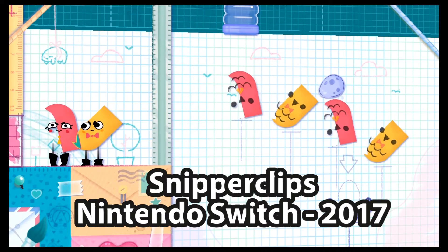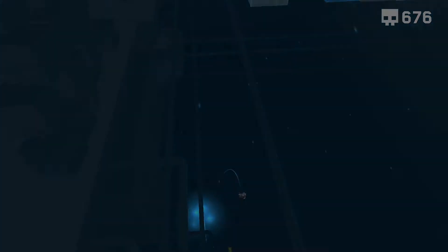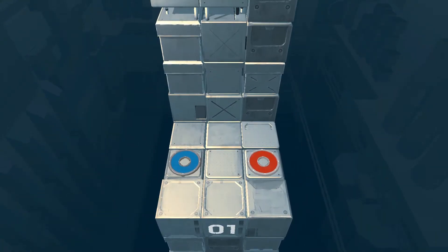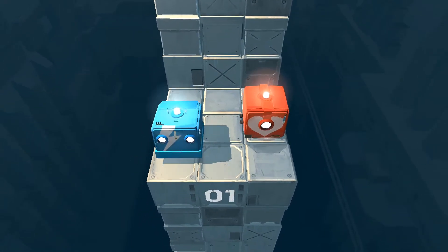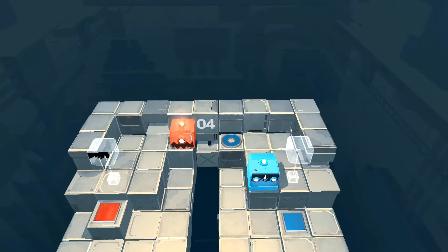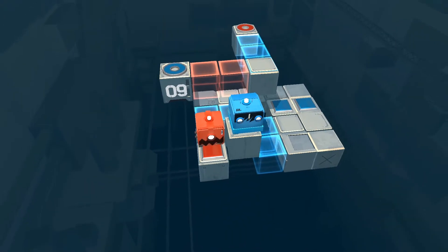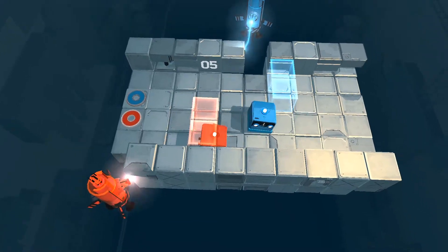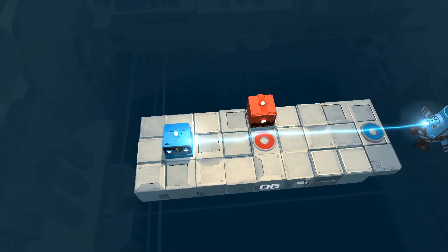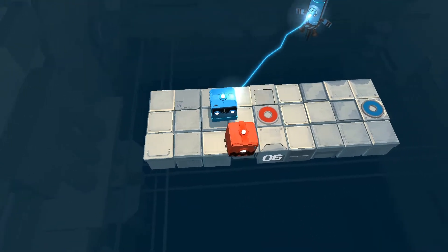Unlike Snipperclips, which takes an anything-goes approach to its offbeat logic, Death Squared delivers a more mechanical experience, emphasizing the rule that every action has a reaction. In each of the game's 3D puzzle stages, you and a partner each control a colored cube robot — one red, one blue. The colors aren't just to help you tell your characters apart; you must guide your robotic cubes to their respective colored circular switches to complete a level. Most of the game relies on color coordination: only red bots can activate red switches and pass through red blocks, and vice versa. The same rules apply to lasers that instantly kill any robot that doesn't match its color, but do absolutely nothing to one of the same color.